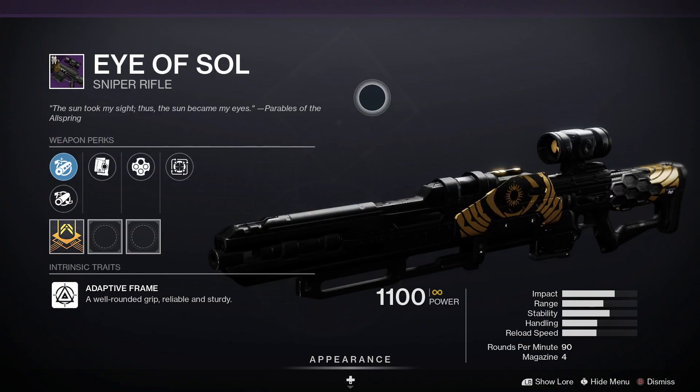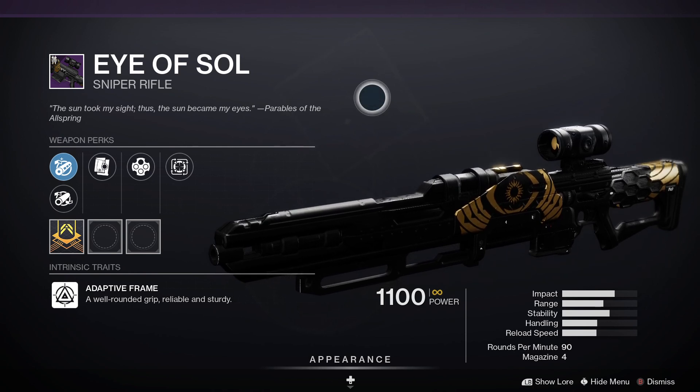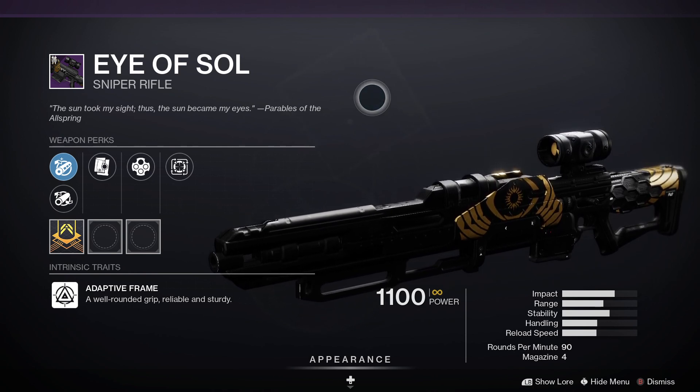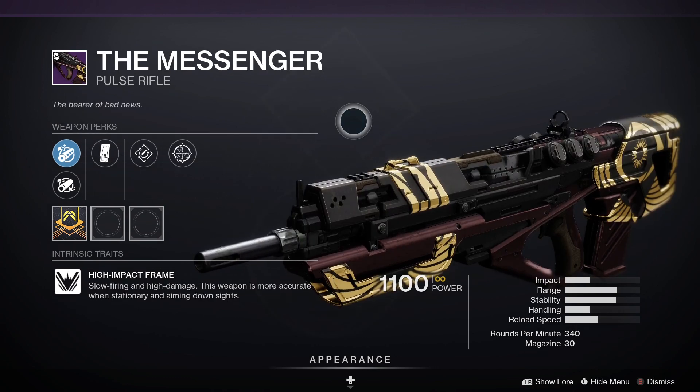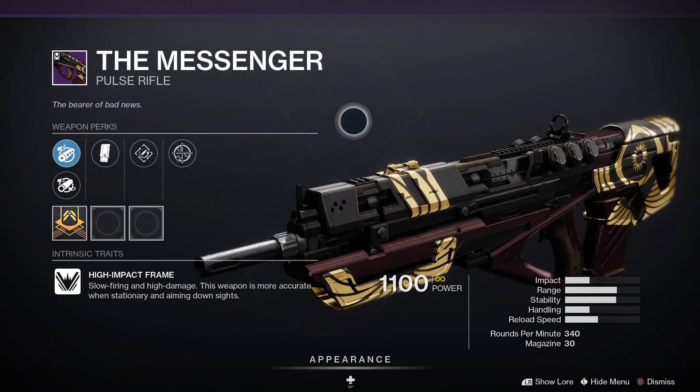Let's have a closer look at the god roll chase in Season of the Lost. First of all, we've got the Eye of Sol — that is a kinetic sniper rifle. For PvP, Snapshot Sights and Opening Shot would be good. For PvE, there are better sniper options out there, so I would actually recommend another sniper.